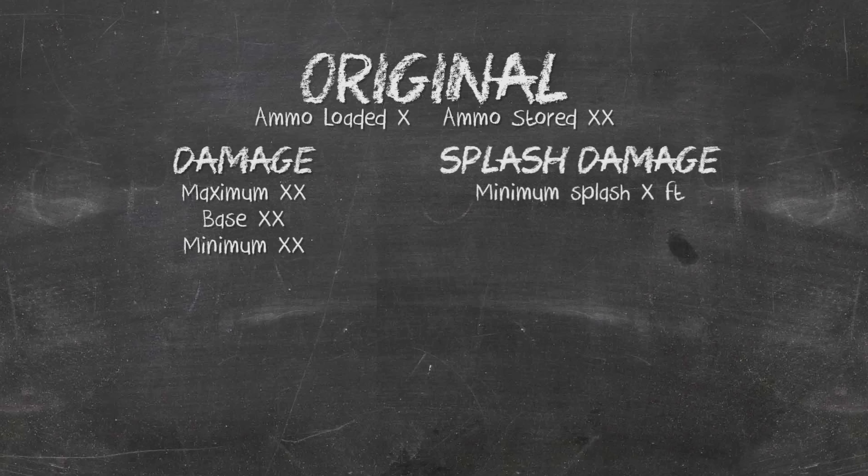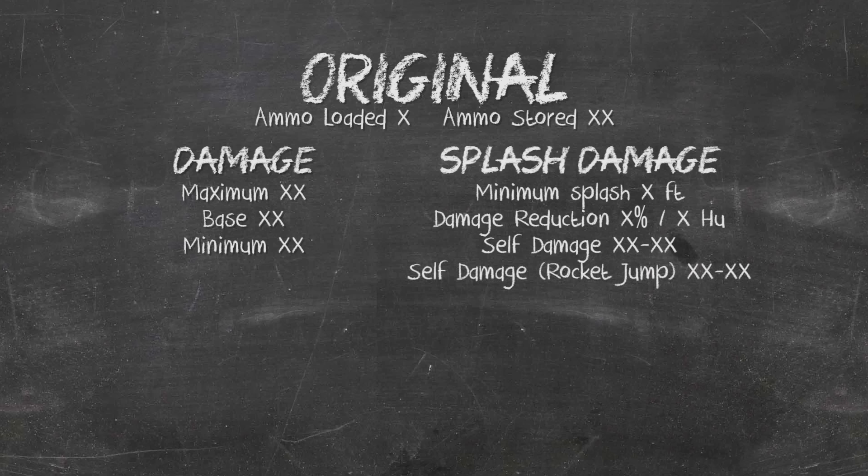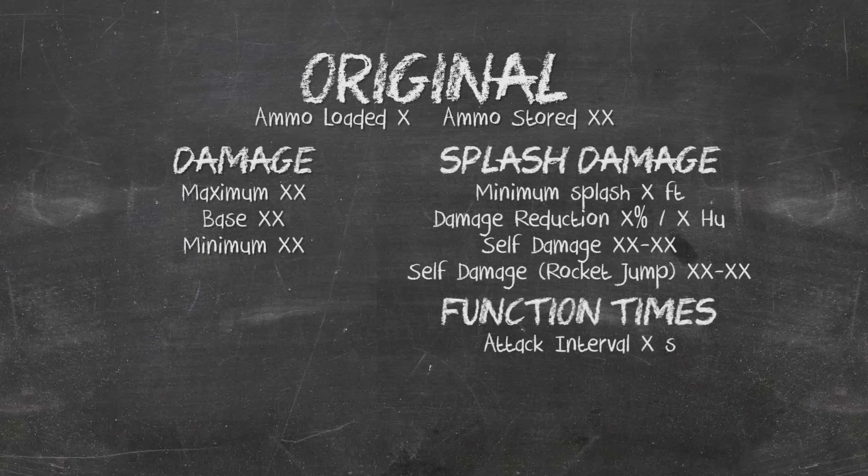Each rocket has a splash radius given in feet and hammer units, visualized as a sphere at the rocket's impact. The self-damage section covers ground self-damage versus airborne self-damage on a clean rocket jump. Function times include the attack interval, the first reload speed, and the faster consecutive reload speed — making it more efficient to reload multiple rockets at once. With all of that clarified, let's get into the primary weapons.